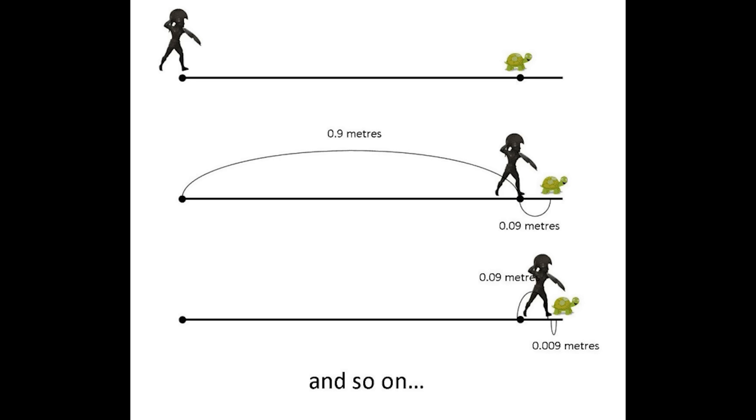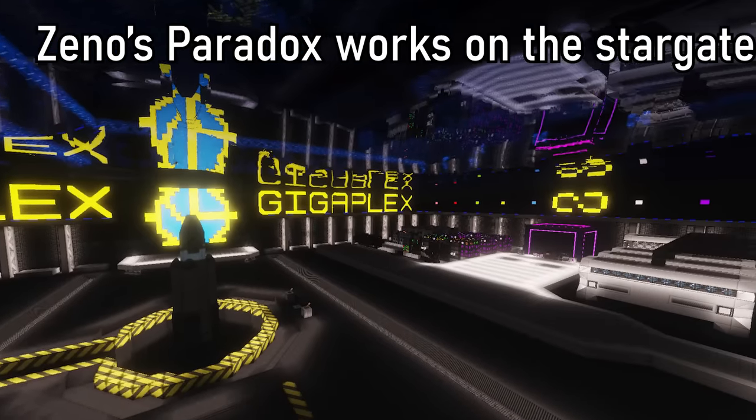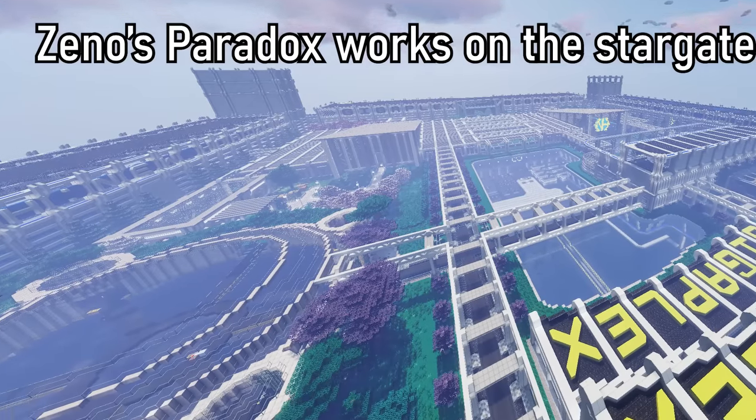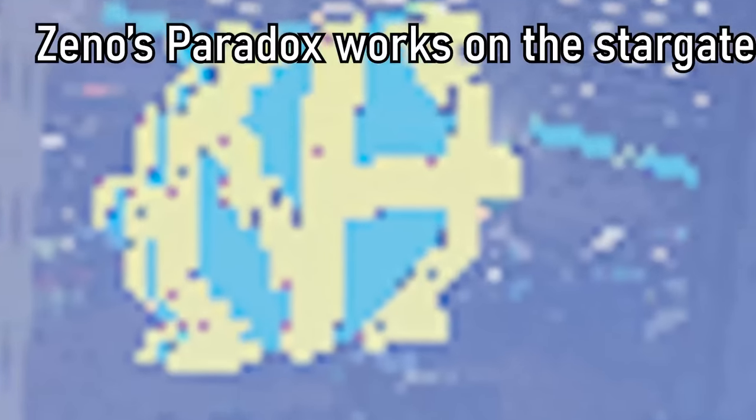Zeno's paradox is about a man racing against a turtle. When the man moves forward, the tortoise will have moved even further ahead — meaning winning the race is impossible. The same thing applies to the Stargate in GTNH. As soon as someone gets close to the Stargate, the dev team starts making it harder and harder. Before the latest update, Stargates usually took 4,000 hours to craft, but now it might be in the realm of even 5,000 to 6,000 hours.